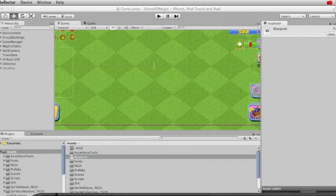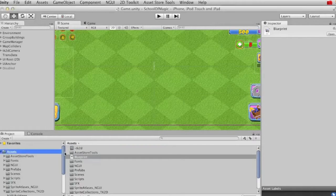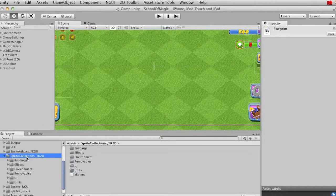Now that's a demo of what it looks like in the game. Let's go to the kit and the resources. You'll see that buildings are stored in the sprite collection underscore TK2D. This is for Toolkit2D's sprite collections.